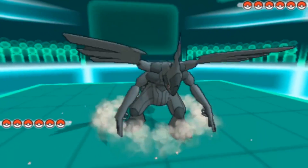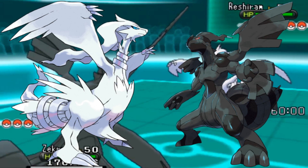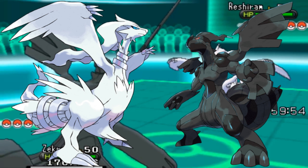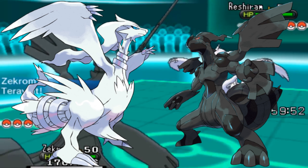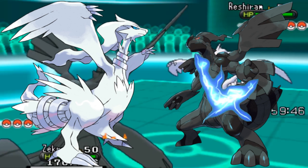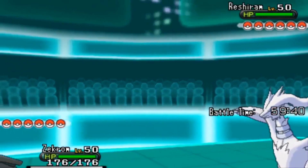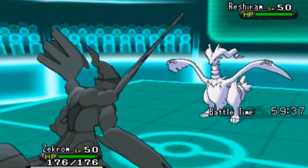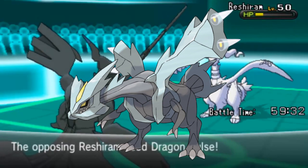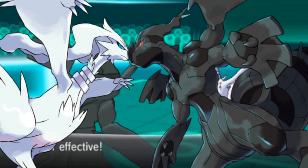Reshiram and Zekrom are basically the same Pokemon — saying I like one design pretty much means I like the other as well, so I'm putting these two together. The yin-yang motif is cool, even though these two Pokemon utterly fail at portraying what they're supposed to do. Did you know Reshiram uses Fire and Zekrom uses Electricity? Of course you did — you played the game. But would you have figured that out from appearance alone? Awesome designs, yin-yang motif, pretty cool. Moving on.